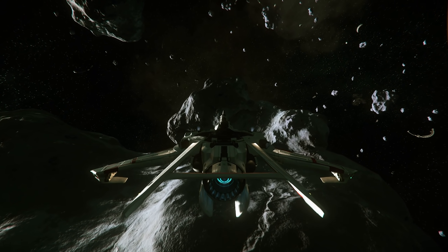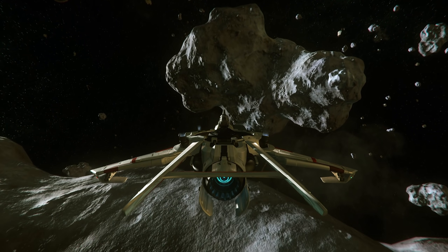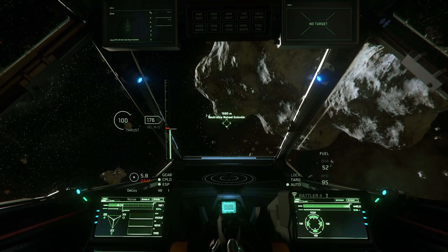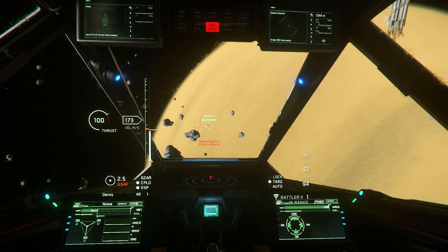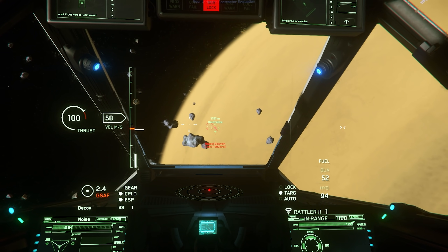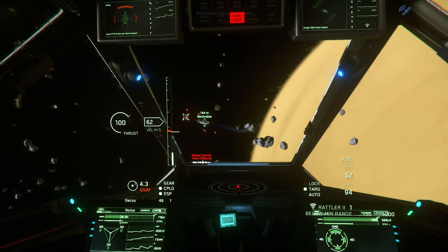Some more minor issues: customisable nameplates do not appear visible on the Carrack Expedition. When docking with a moving ship — such as the P-52 trying to dock with the Connie while it's moving — it sort of snaps and janks around. There's also some quite opaque fog and gas clouds around Lagrange points when you're in the cockpit of your ship.